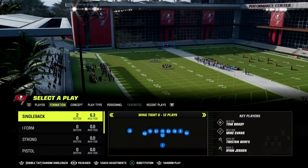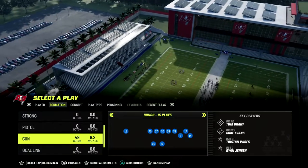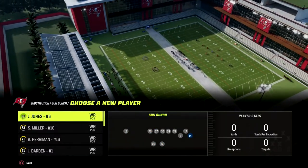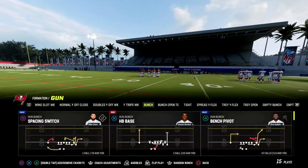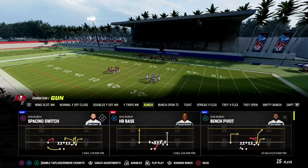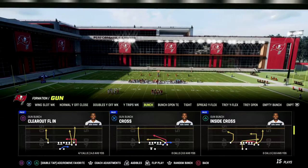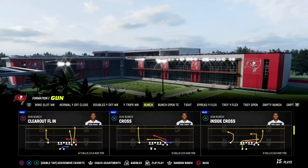If you want to get my full bunch offense, I've got two bunch ebooks out — the Pittsburgh Steelers bunch and the Washington bunch. We're working on a couple others dropping later this week. It's only $10 to join the Patreon, where you get access to 12 ebooks, all new ebooks, and any updates to old ebooks as long as your membership is active. Links are in the description.